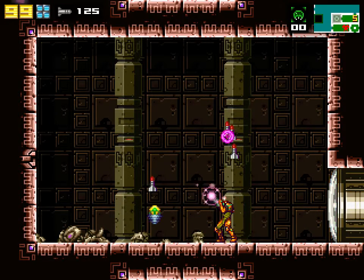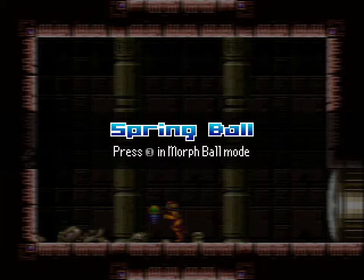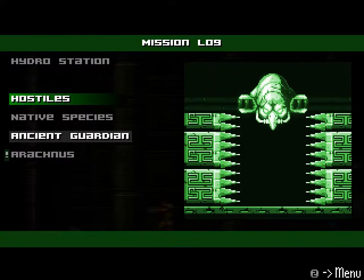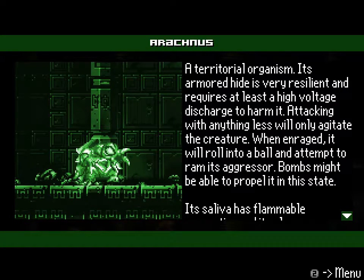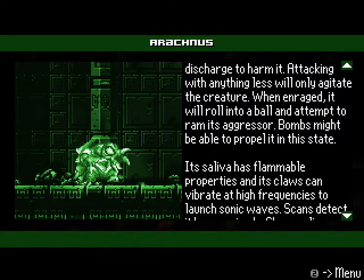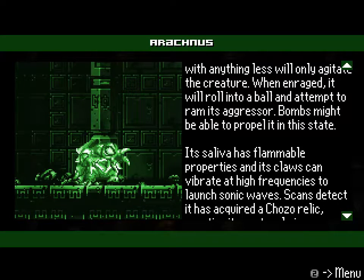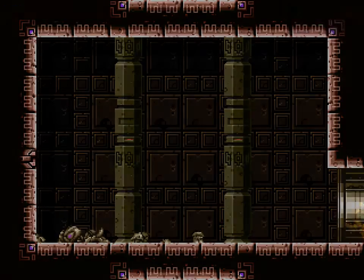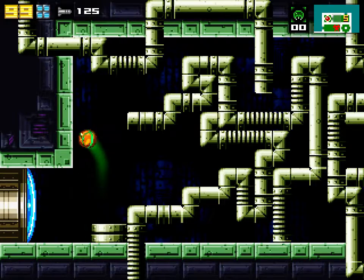I left something shiny for Arachnus. It's the Spring Ball! Press 3 in Morph Ball mode. We'll try that out in a sec. Let's read up on Arachnus — should be down here under Hostiles. Arachnus: a territorial organism. Its armored hide is very resilient and requires at least a high-voltage discharge to harm it. Attacking with anything less will only agitate the creature. When enraged, it will roll into a ball and attempt to ram its aggressor — bombs might be able to propel it in this state. Its saliva has flammable properties, and its claws can vibrate at high frequencies to launch sonic waves. Scans detected it has acquired a Chozo relic, granting it unnatural vigor. Sometimes the writing in this game trips over itself, but when it's good, it is good.